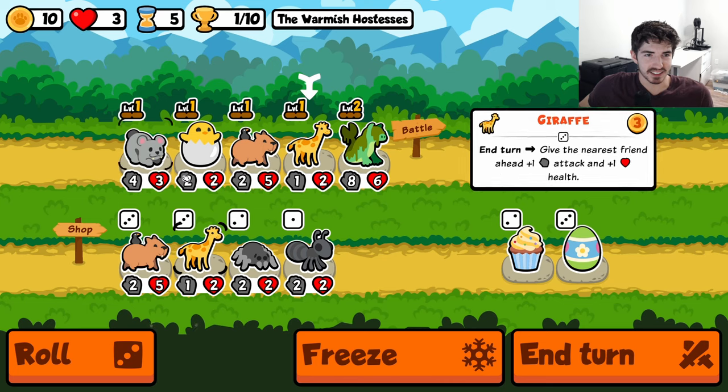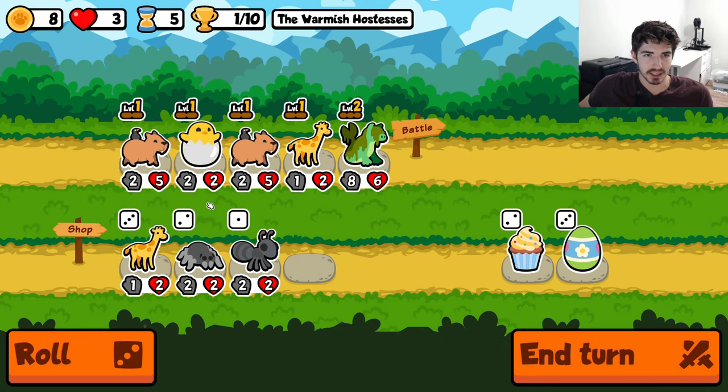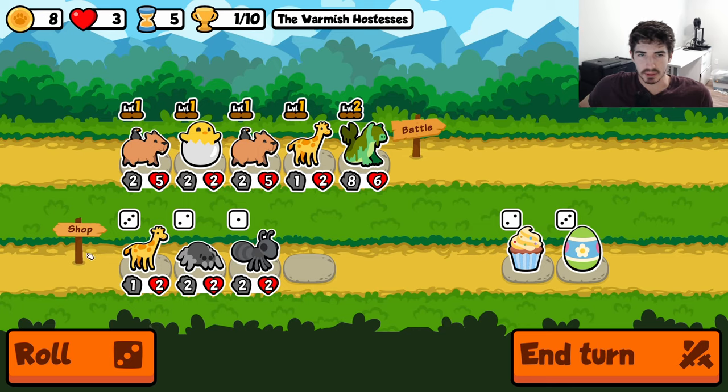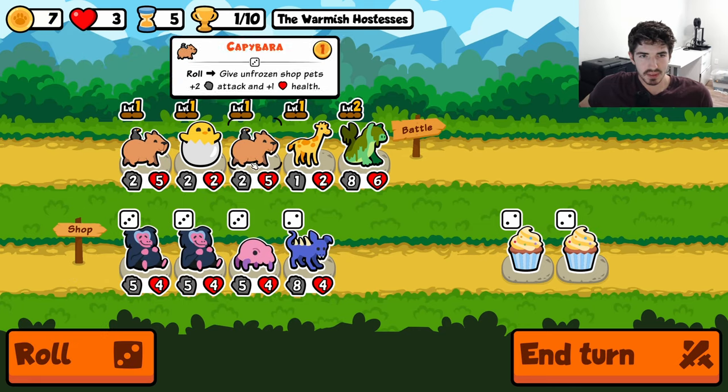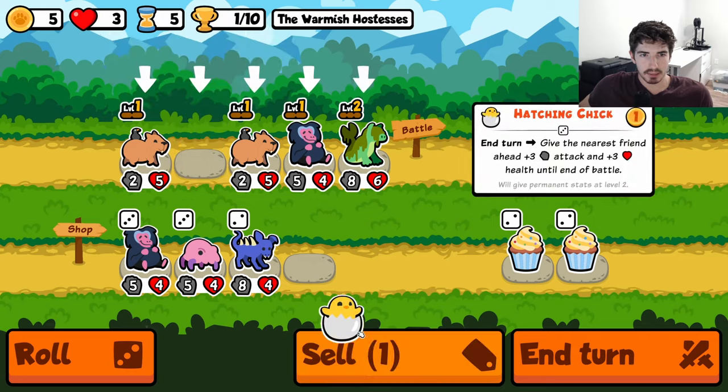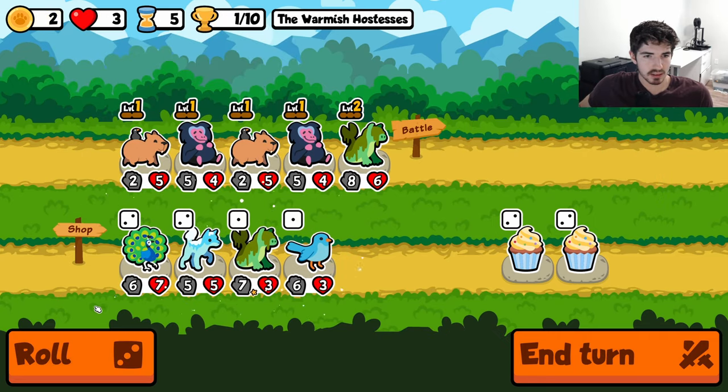I don't know what's going on there. I don't think we go giraffe here — since we have double capybara I'm more inclined to do something more akin to this. We're still not outscaling the bunyip, that's wild.